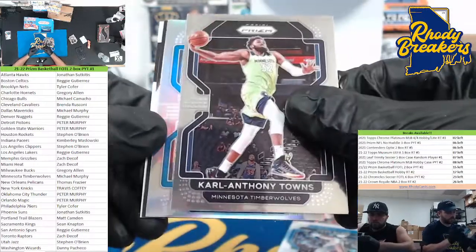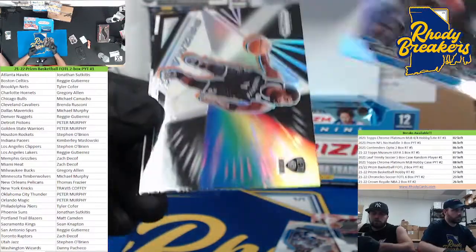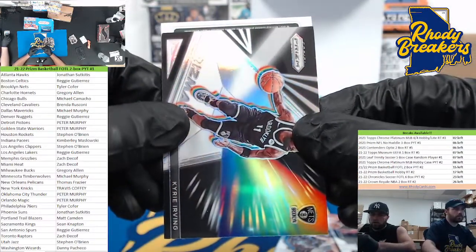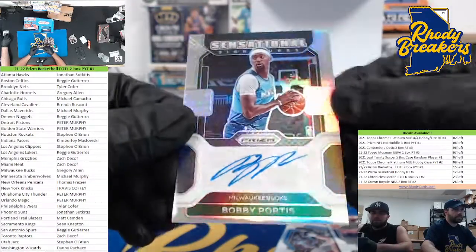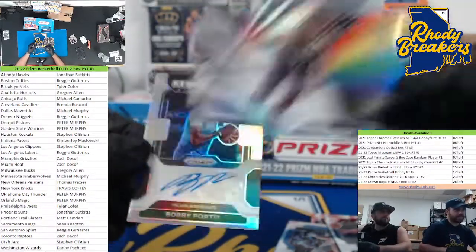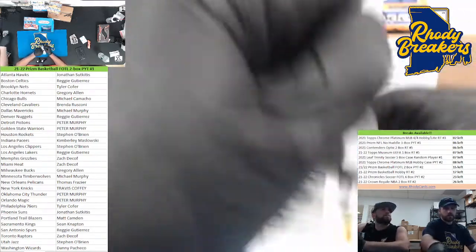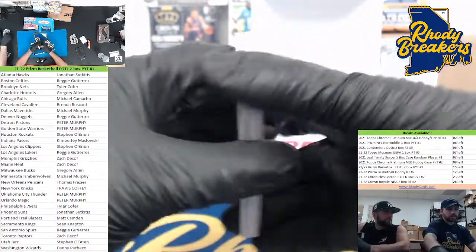Steve Nash. Our silver for the Magic: Wendell Carter Jr. And a silver prismatic — that is a sick card — Kyrie Irving. And our auto: it's Milwaukee green or Celtic green — Bobby Portis. He just got paid, right? Yeah, that's nice. This Kyrie is really nice too — he's got like three years, $15-20 million a year or something. Prismatic silver and a Bobby Portis auto, Milwaukee.